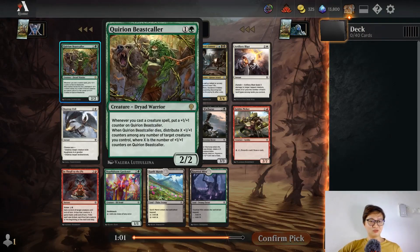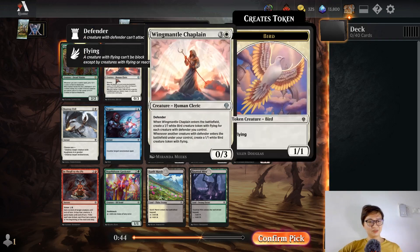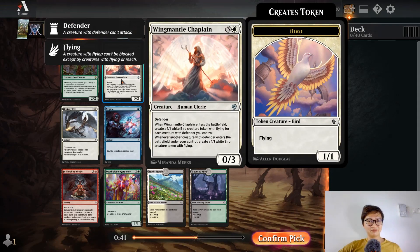I don't play Standard much but I think this is a very good card. Two mana two-two, play a creature spell, give it a plus-one plus-one counter; when it dies, share that counter among any number of creatures you control. It's kind of sick. How about the white card — Katilda, Dawnhart Martyr? When it enters the battlefield, create a 1/1 white creature token with flying.